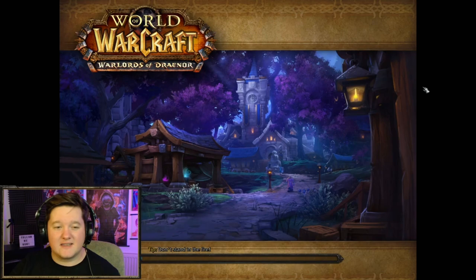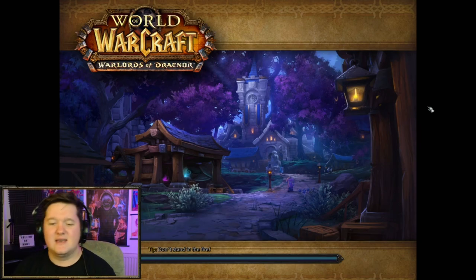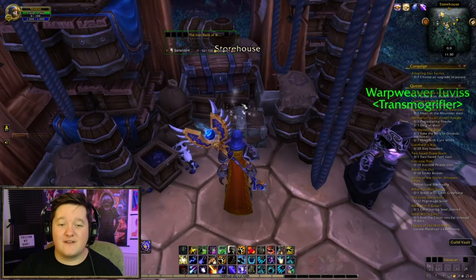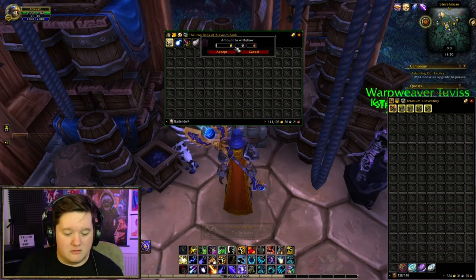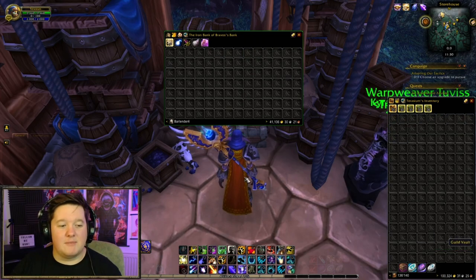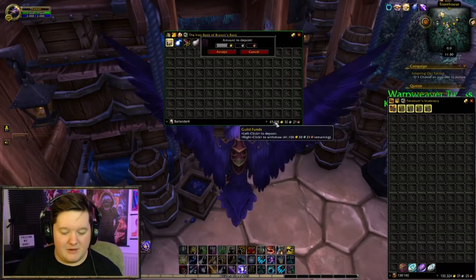For example, if I need to pull out some gold but I don't actually have any gold on a character, I'm not going to have to jump onto my banking character and transfer gold back. I can just literally go to the guild bank like you would a real-life bank and take money from it — interest free. Right-click for the withdrawal, take out 100k, and you're done. That's honestly how easy it is.